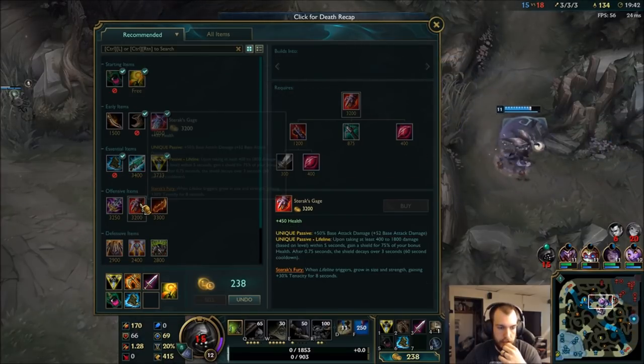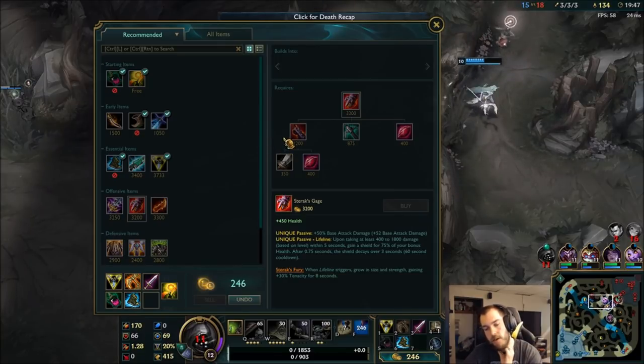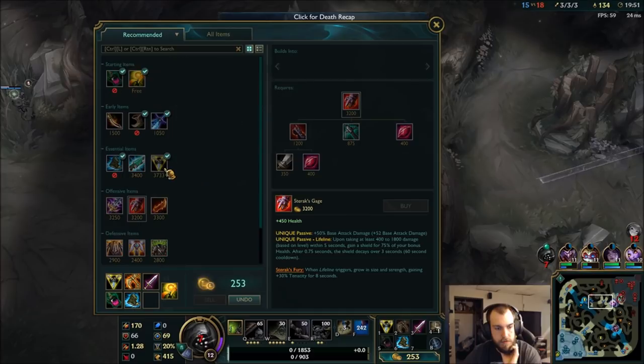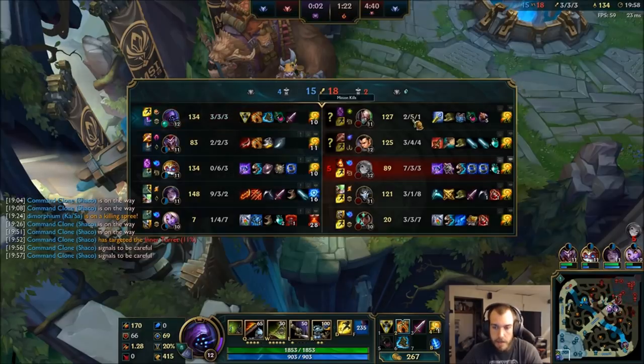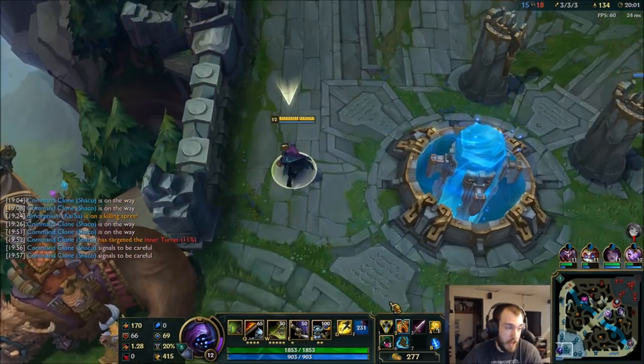So what do I want to build here? I could go Sterix. I'm not going to go Frozen Mallet because I don't think I need it against the Singed — definitely not right now. Might go full split push build, go Sterix into Jinsoo's. Could be fun, because I'm not really having the best of luck teamfighting, so I don't think I want to teamfight.